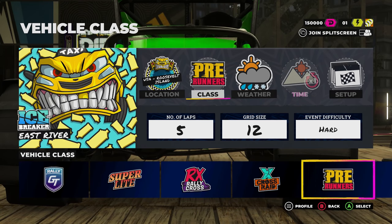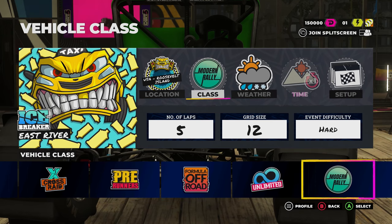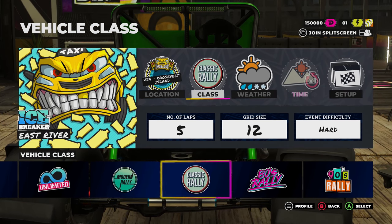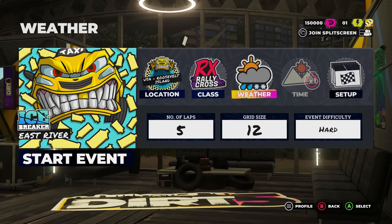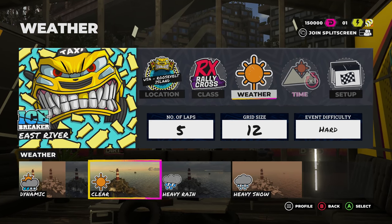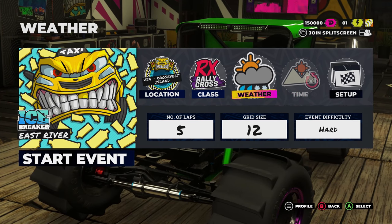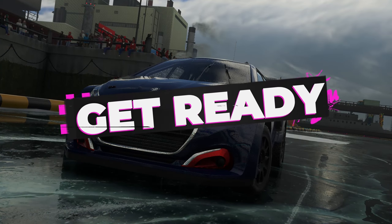As far as the different classes, we have Rally GT, Superlight, Rally Cross, Cross Raid, Pre-Runners, Formula Off-Road, Unlimited, Modern Rally, Classic Rally, 80s Rally, and 90s Rally. I want to run some Rally Cross cars. We can make the weather dynamic, clear, heavy rain, or heavy snow — let's go with dynamic so it kind of mixes it up. And yeah, I think we're ready to go.